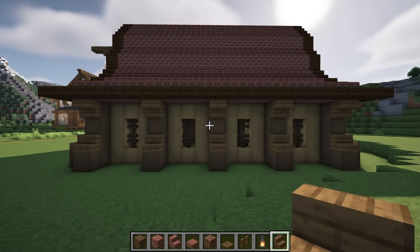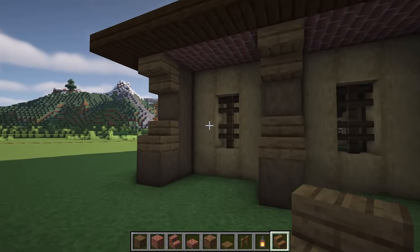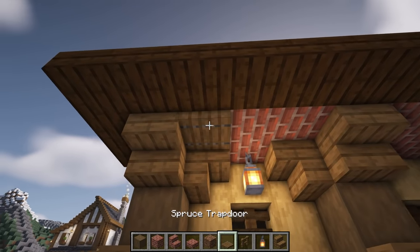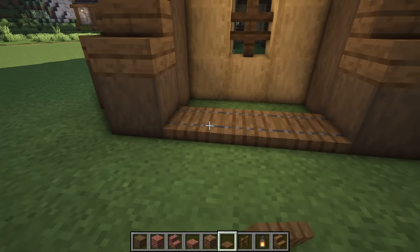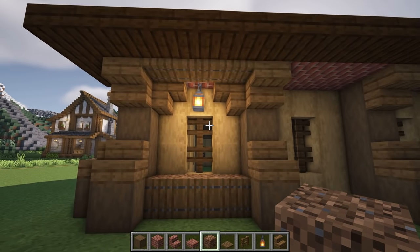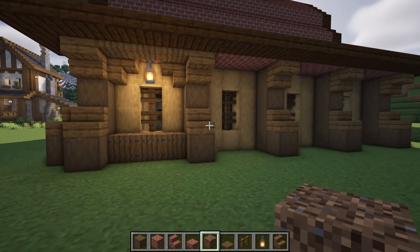Before we add our window in the roof, let's add a few details just below. We're going to start by coming over to the left hand side and in these gaps we're going to add some upside down stairs to create a bit of an arch, put a lantern in the middle, and then place three trapdoors. We're also going to place three trapdoors here with some decor behind them, close those trapdoors, and put some flowers of your choice on there. We're going to do that in all the gaps down this side, then repeat it on the opposite side.